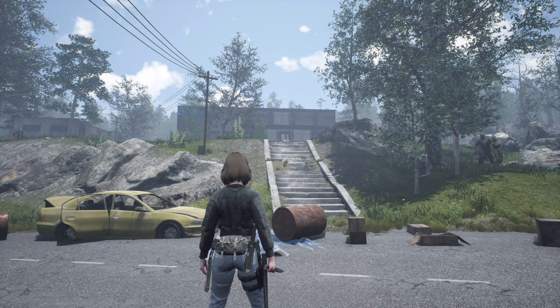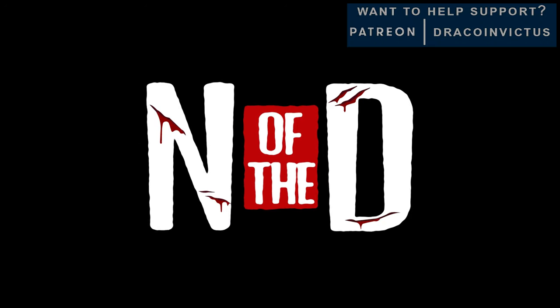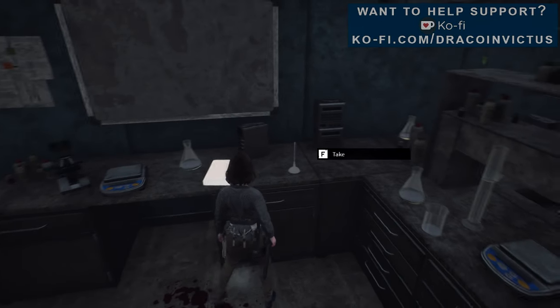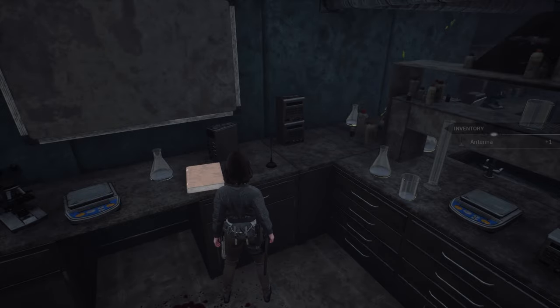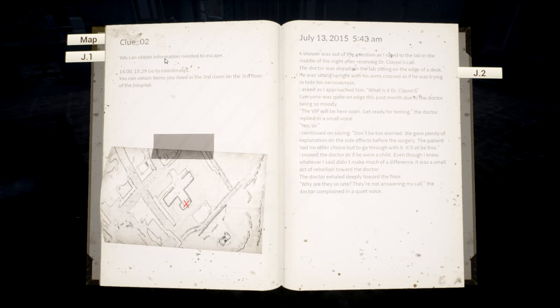Here we are at the research facility — this is the location where we'll find our second journal entry. I've cleared out the building. On the second floor, here is our journal entry and the item we need to take with us. Let's pick up the journal entry and this item — which is an antenna. Journal entry two says: you can obtain information needed to escape at coordinates 14.00 by 15.29. You can obtain items you need in the third room on the third floor of the hospital.